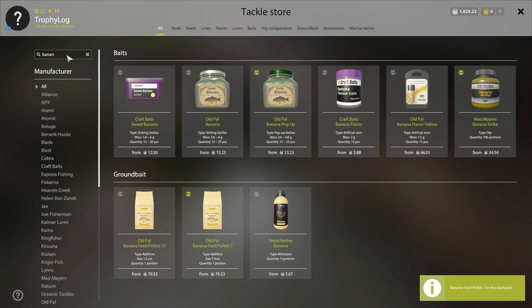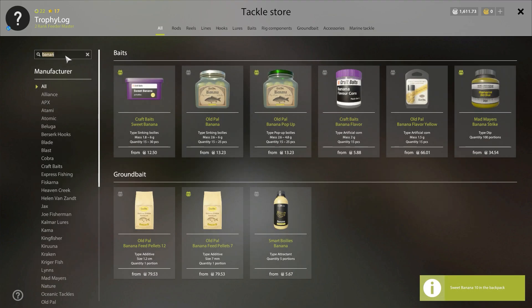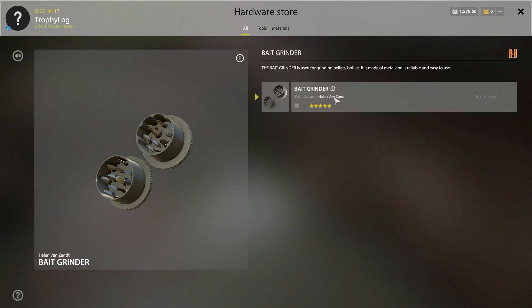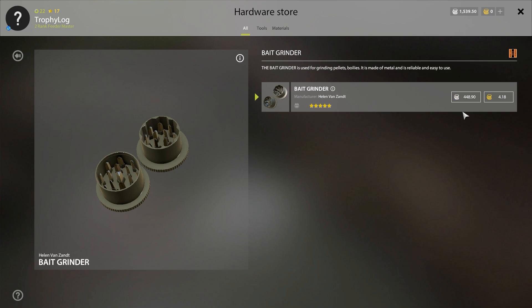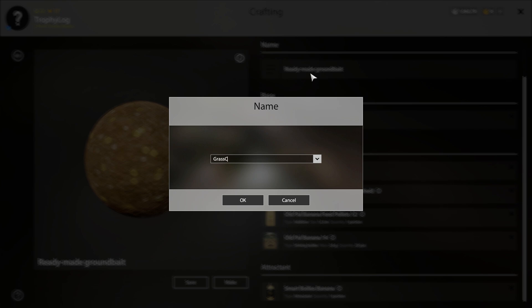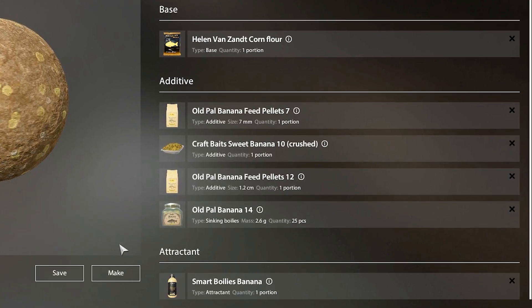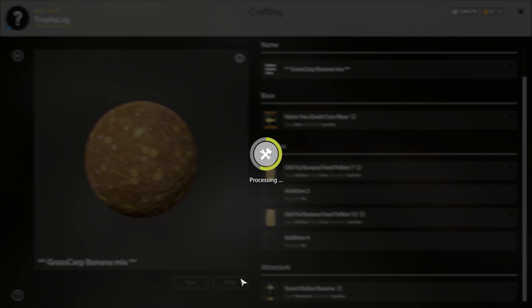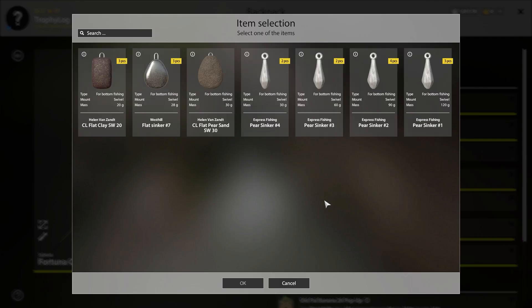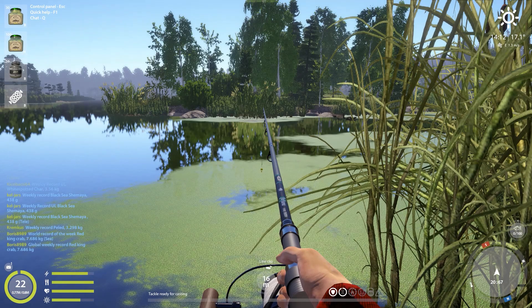It is game plan time. We can't use PVA bags, so the plan is to make regular groundbait and throw it in manually. This means spending a ton of money — we need pellets, boilies, and a boilie crusher. No boilie crusher on Oldberg, so I had to hop to another water body. Volkov always helps out and had it in stock, though it's fairly expensive. Here is the secret recipe: for the base, corn flour; additives include 7ml banana feed pellets, 10ml crushed sweet banana boilies, 12ml banana feed pellets, 14ml banana boilies, and smart banana boilies attractant. We'll use 26ml and 14ml banana pop-up boilies with a Cocos Nectar tip as hook bait.